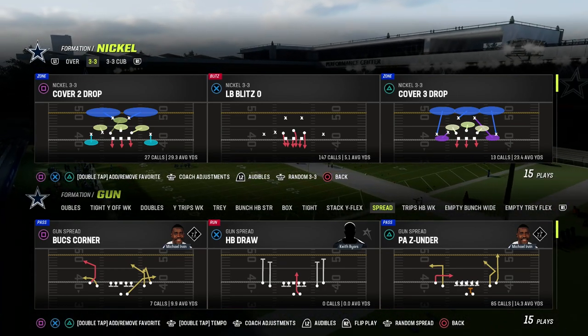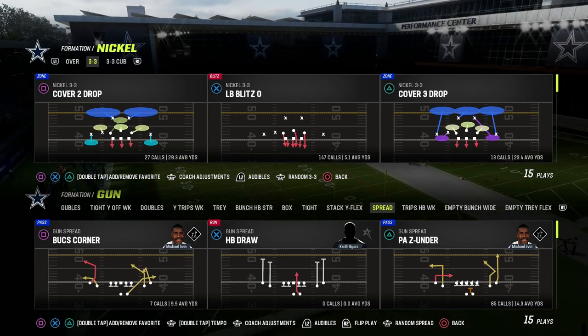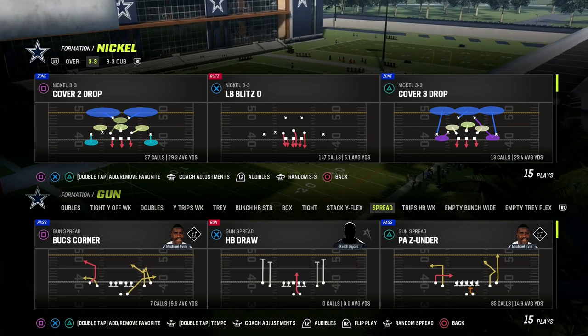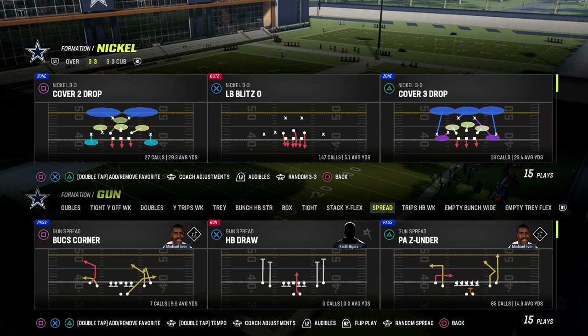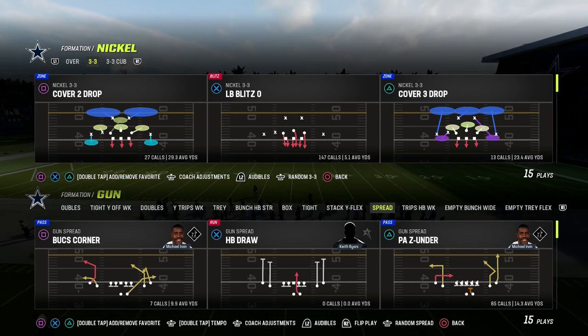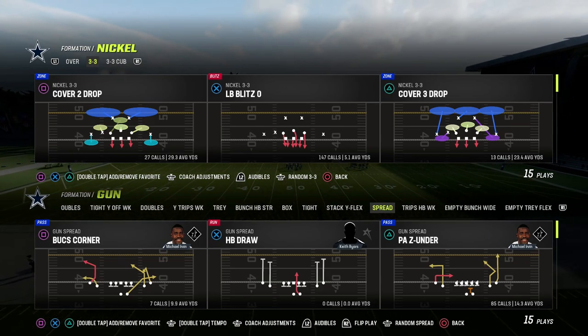In this video, I'm going to show you how to run the shallow cross concept out of the Air Raid offense in Madden 23. We're taking a look at the spread formation and how you can utilize this shallow cross concept to both beat man coverage and also give you almost perfect spacing on the field.